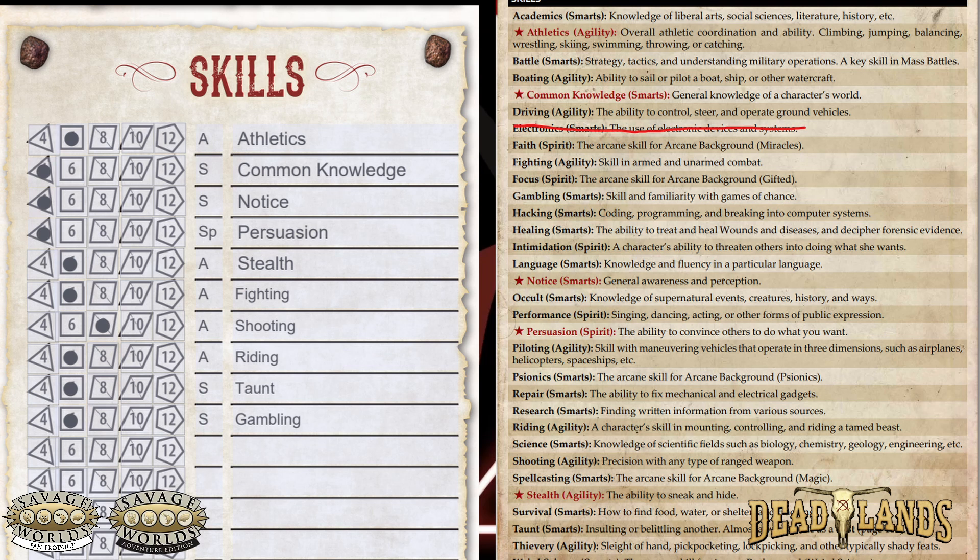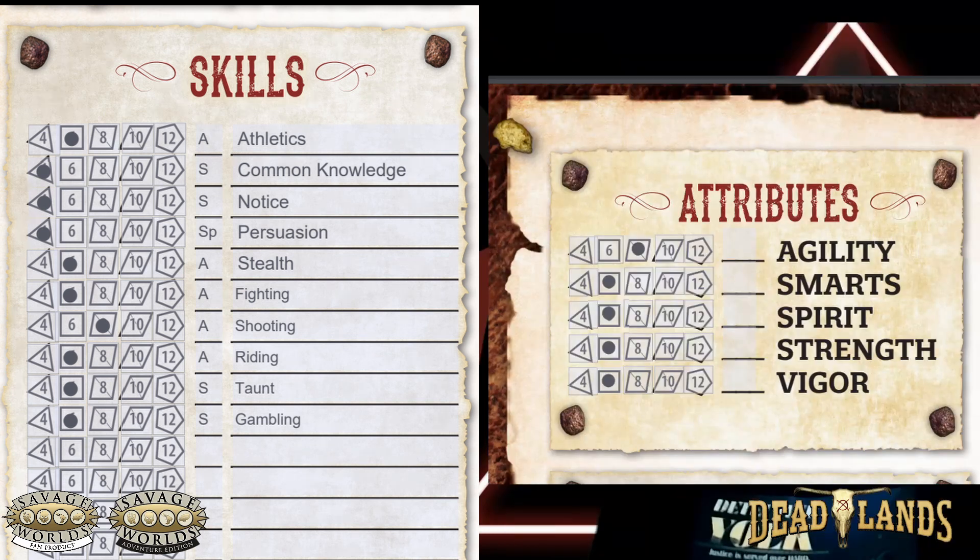And they've added a new skill for the setting called Trade. To up a skill by one die type, it's one point per die type, except if you're going above the associated attribute — then it's going to cost two.